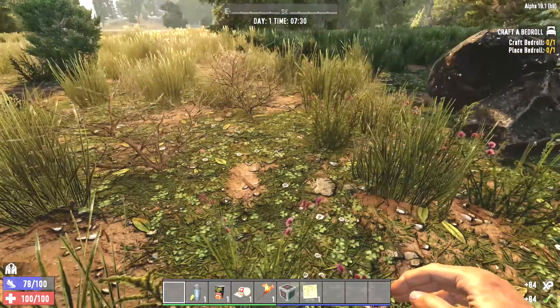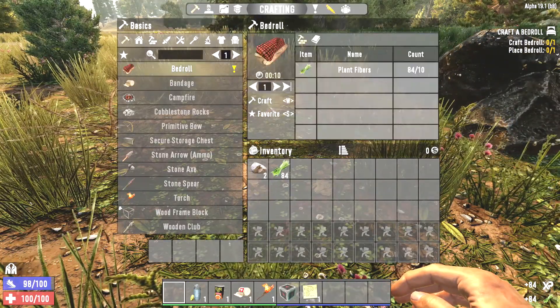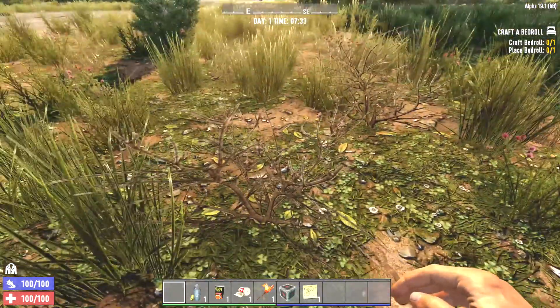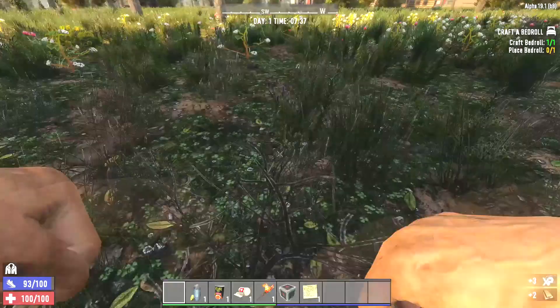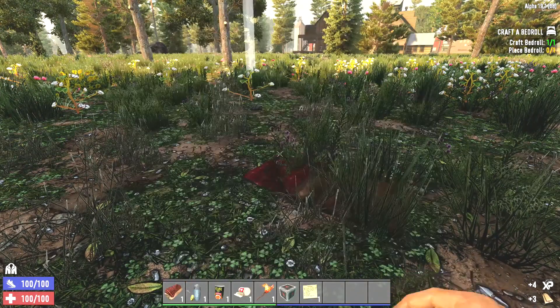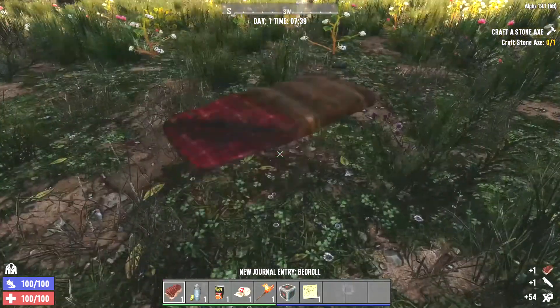I think we have enough stuff, so we can start with our bedroll. And while that's crafting, let's get some wood. Alright, that's done, so let's drag this down, place it down, get that out of the way.